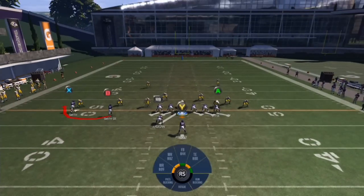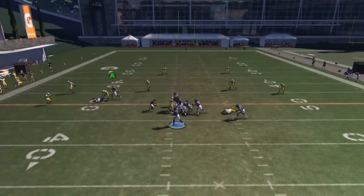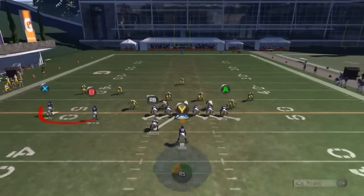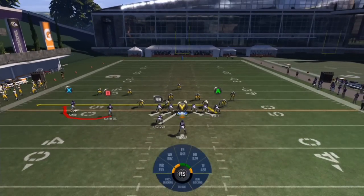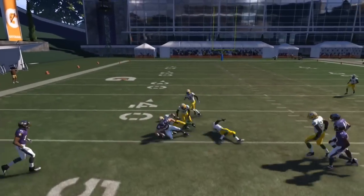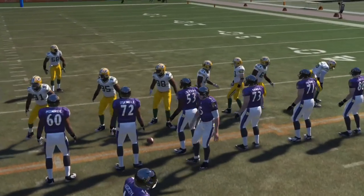It looks like zone coverage, I believe it's Cover 2, but always have the drag open. It looks like man-to-man coverage and the drag will get open. It looked like zone coverage at first, but whatever. When you see man coverage and you're not even sure, just always make sure you put the drag. The drag route will always get open as a quick read. That's the second passing play.